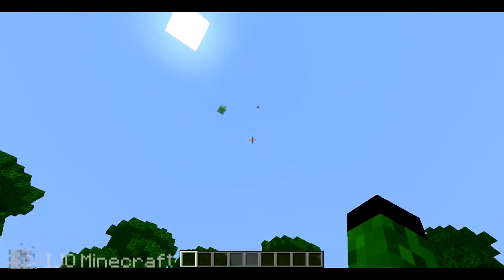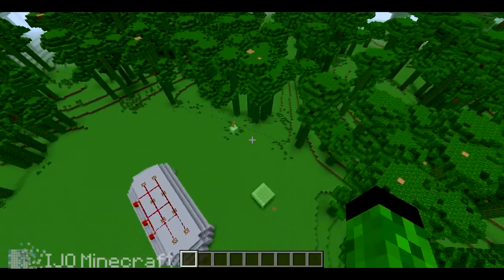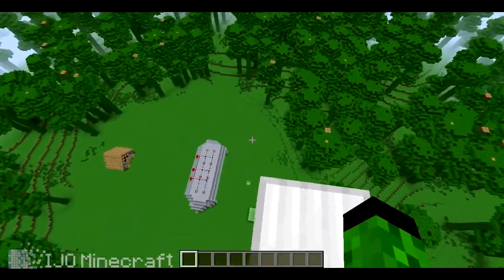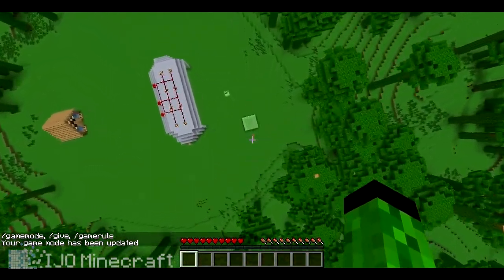And over here I have a little setup. I need to go all the way up here — I'll show you guys what I'm doing. Just need to get up here and then go into survival. And you don't take any fall damage when you land on it, which is pretty cool. Let's see if I can land on another one.